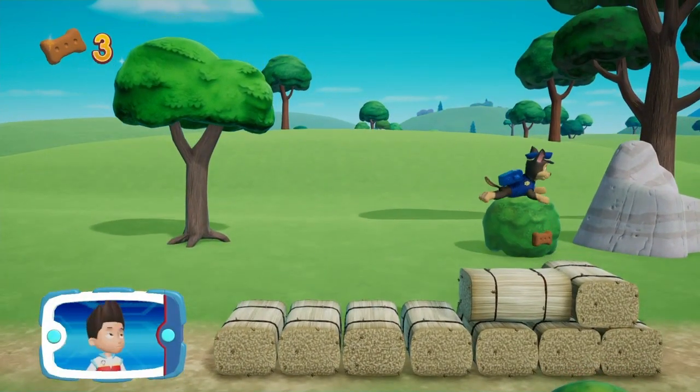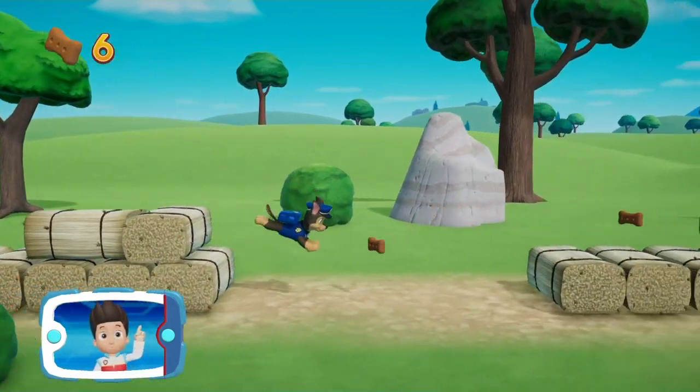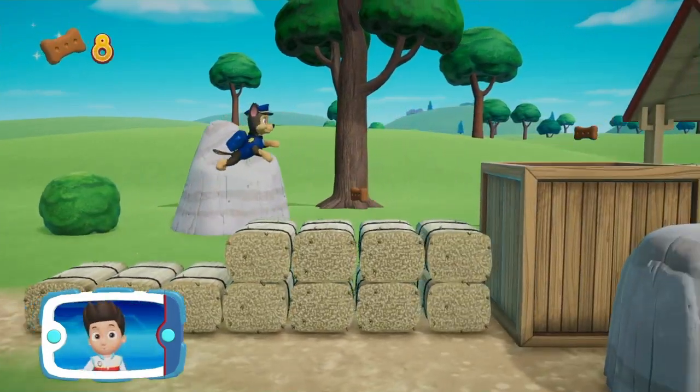That's great! Great jumping! To jump higher, press the X button. Awesome! Now let's move and jump to save those baby ducks!